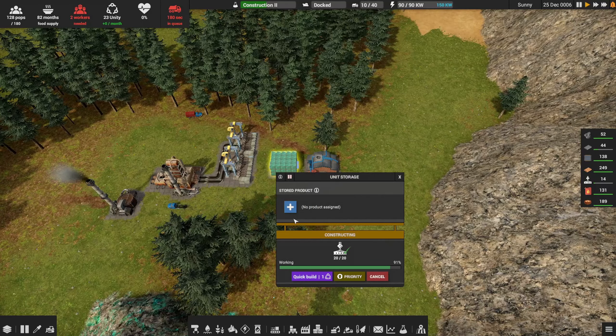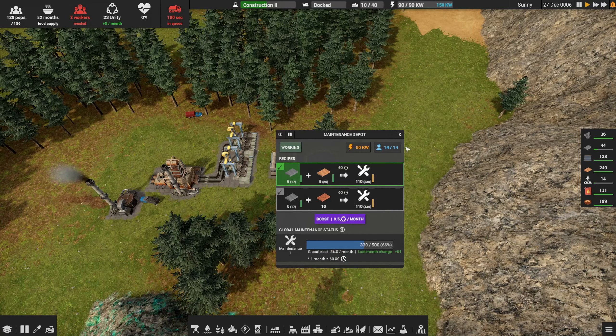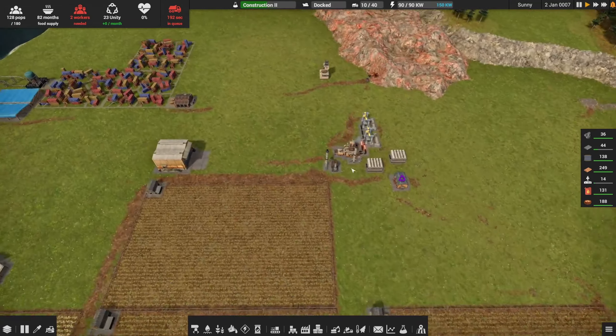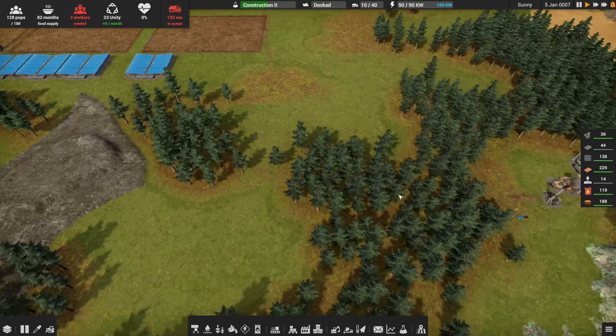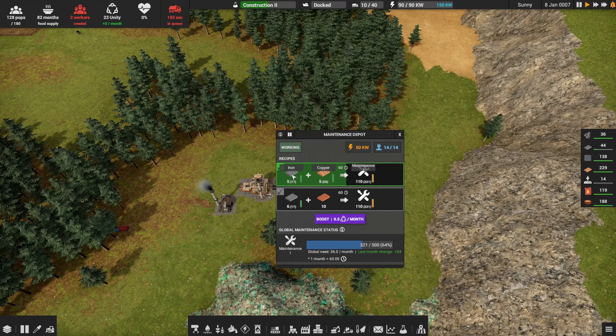The item storage is done and we're making some maintenance parts — that's good. We're going to quickly burn through the copper we have because everything is going to be chewing up maintenance in the background. We won't really notice it happening, but our copper supplies are just going to start dwindling along with iron.